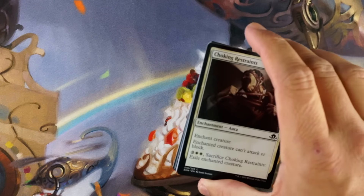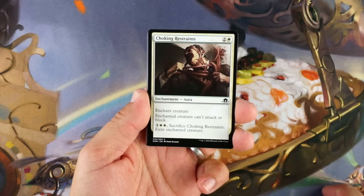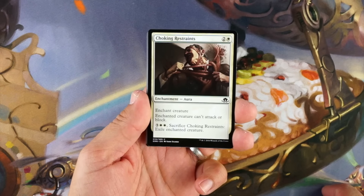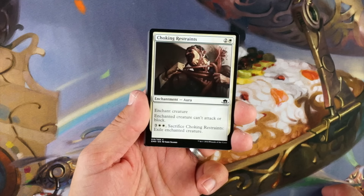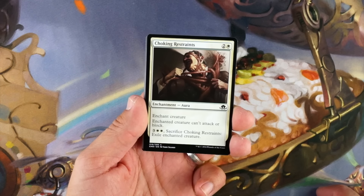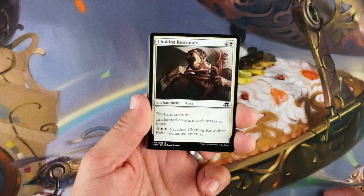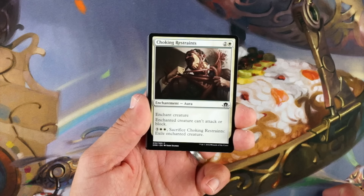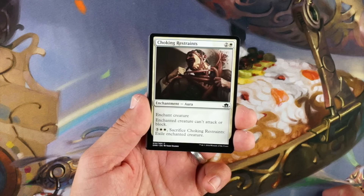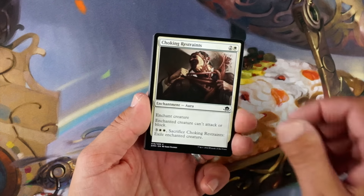Choking Restraints is already off to a good start. Two and a white, enchantment aura, enchant creature. Enchanted creature can't attack or block. Pay three white-white, sacrifice it, exile enchanted creature. So three mana for a pacify effect — that's fine. You're gonna play it, but the fact you can later remove that creature from the game is pretty good if they have graveyard recursion or a way to blink it. Yeah, definitely a first pick.